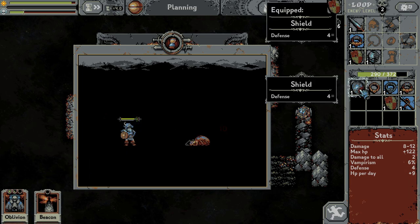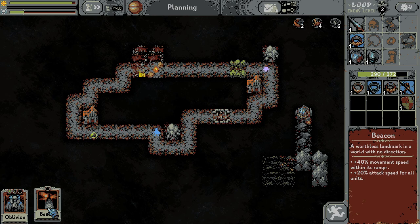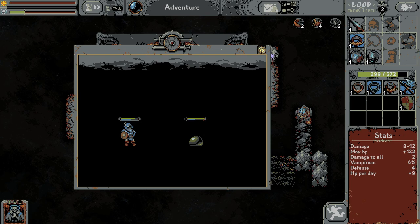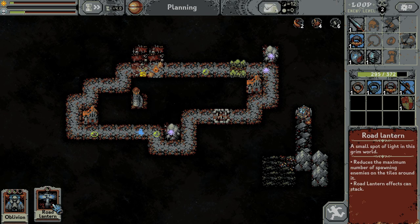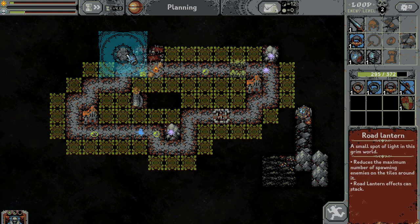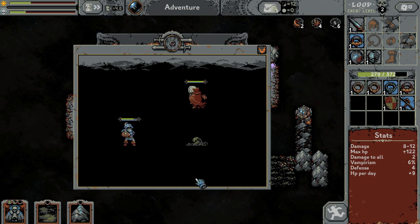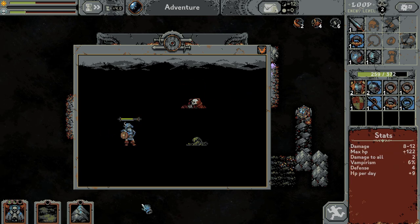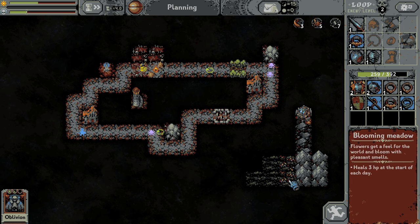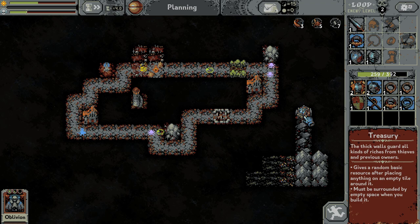Is this a better shield? No, it's the same shield. Beacon — movement speed within its range, attack speed for all units. That might be a problem. Let's place it here. There is a slime — let's kill that dude. What is this? Road lantern. I can build it here or there. So let's kill the vampire and the slime. I got another ring, not the best. Mountain and meadow — when I place it next to the meadow it gives me 3 HP instead of 2. I didn't know that. And this thing gives a random basic resource after placing anything nearby — good to know.